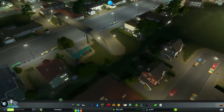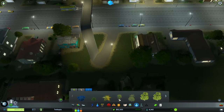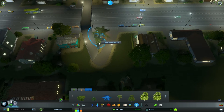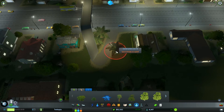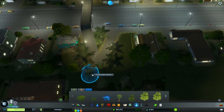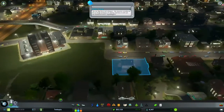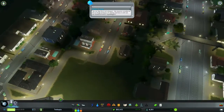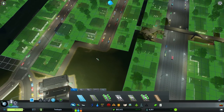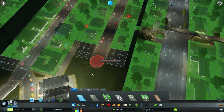We finally have something approaching a bit of a pathway in place. Maybe we want to make it look a little bit prettier — maybe a few trees, maybe not palm trees, we've got palm trees elsewhere. We can't build on top of their land, but we can go around and do things like that. That's going to help some people get around.